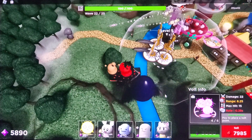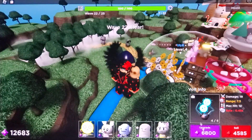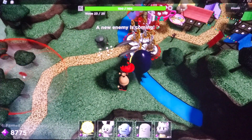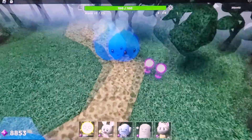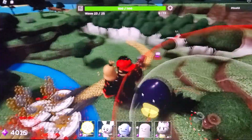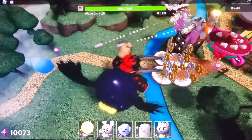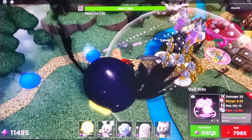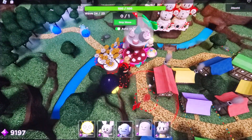Holy crap, Volt has no range. I have some interesting ability — the electric current. Oh, I know you can place over here. Wait, do I have to place another one? Let me place it back here. Wait, am I doing this wrong? Oh, I have to place it in there — I feel like an idiot.